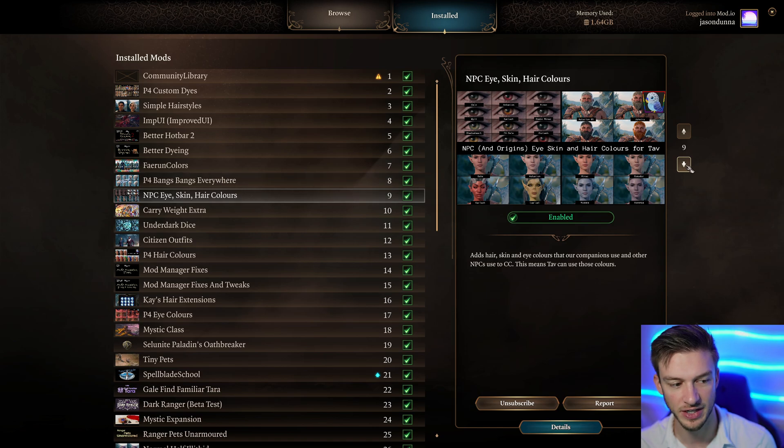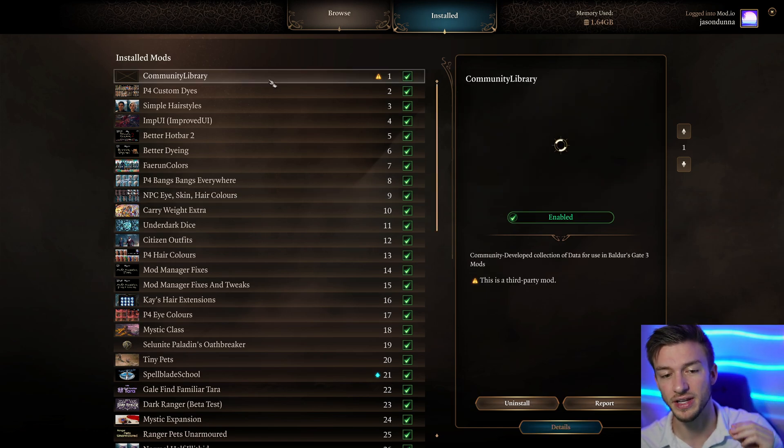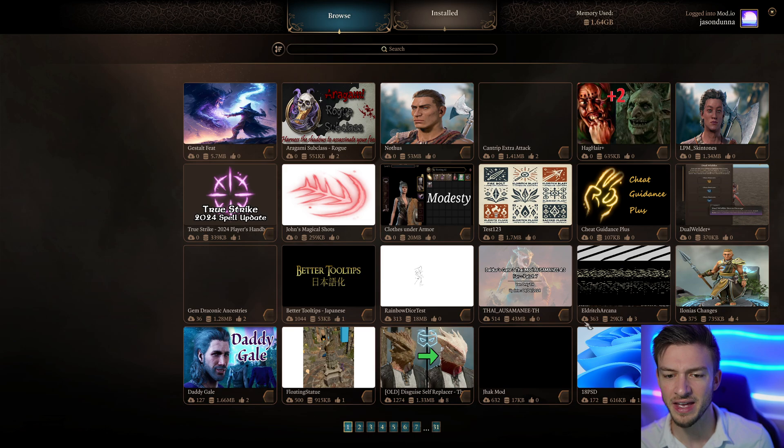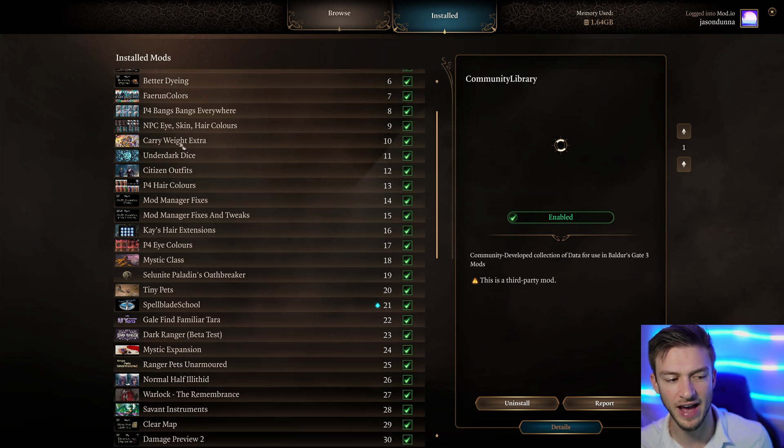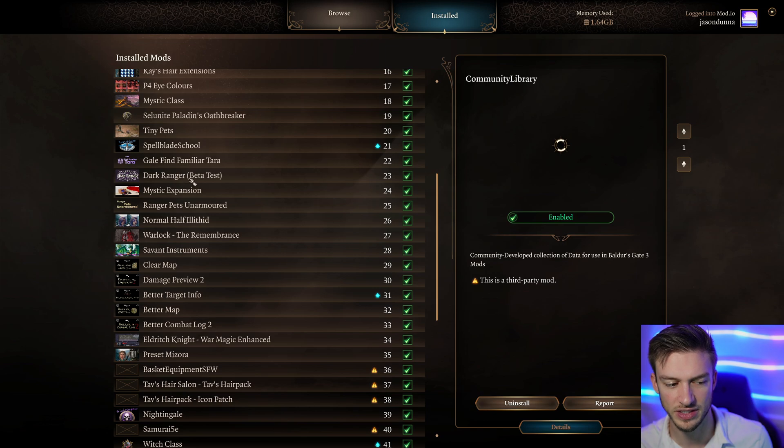Some mods require you to install them in a certain placement. For example, the Community Library — a collection of data for use in BG3 mods — must always be load order number one. Mods built into the BG3 mod manager don't require any specific load order, but when you start externally downloading mods, load order starts to matter. I currently have 1.6 gigabytes of mods downloaded.